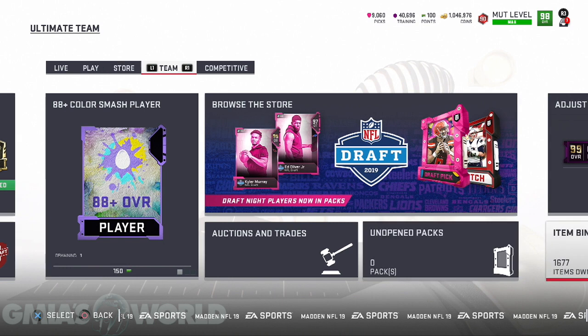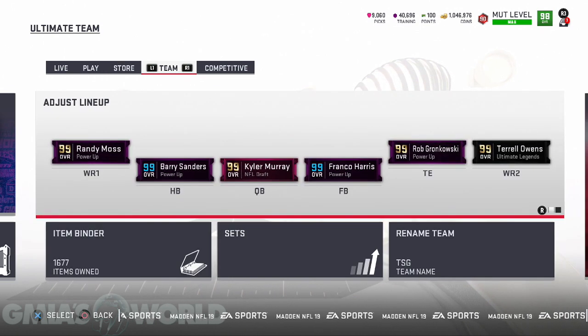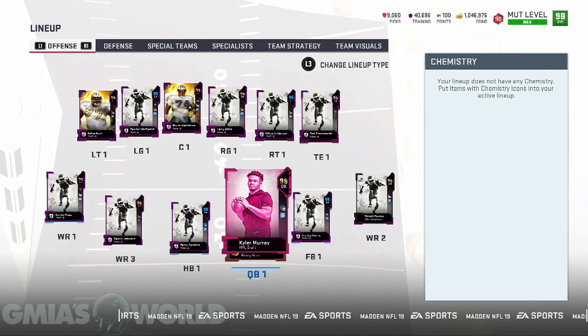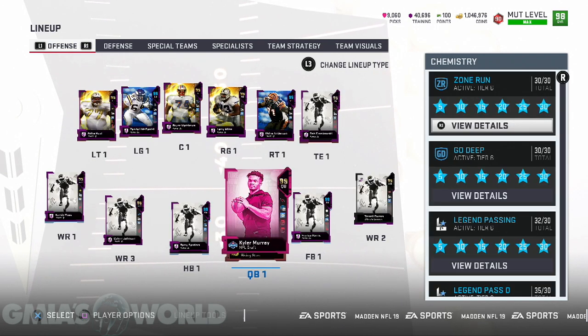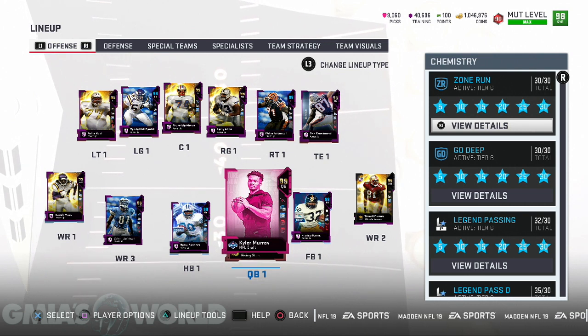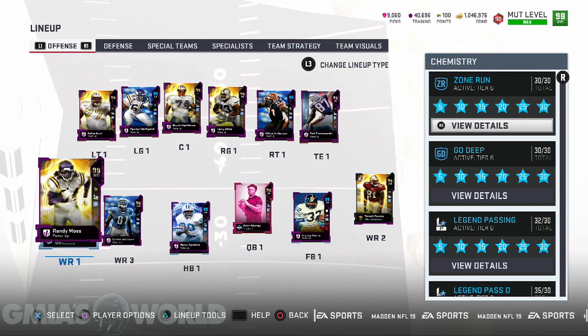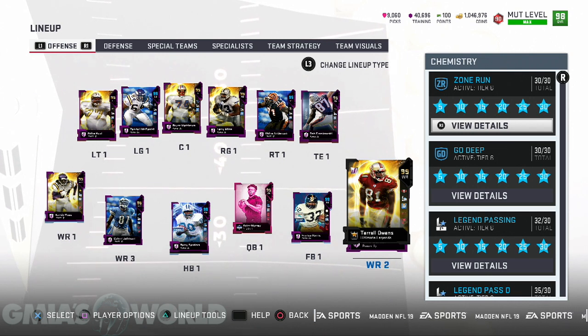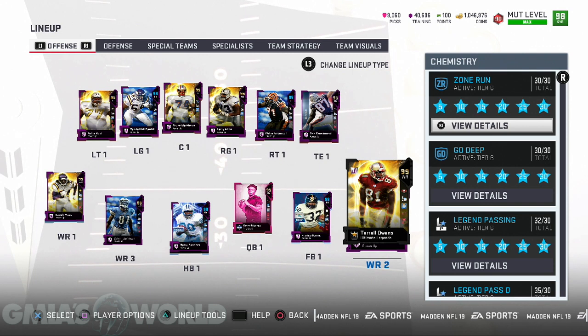Then Madden 16 was born with OBJ. Madden 16 at launch was a very, very good game. I don't think many people can complain about what Madden 16 was at launch because the cards played, especially in MUT, to what the actual attributes said. Get Madden 16 brand new, don't download anything, stay offline and just play it, and you'll see what I'm talking about.